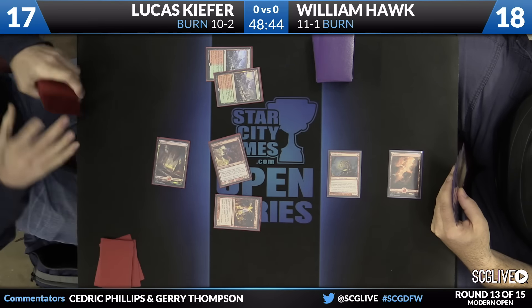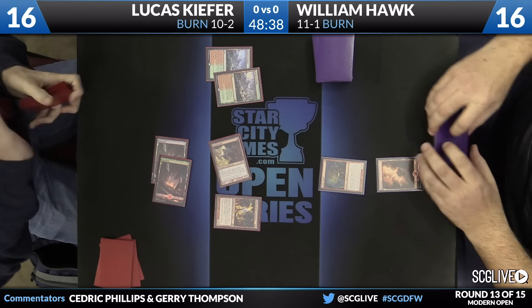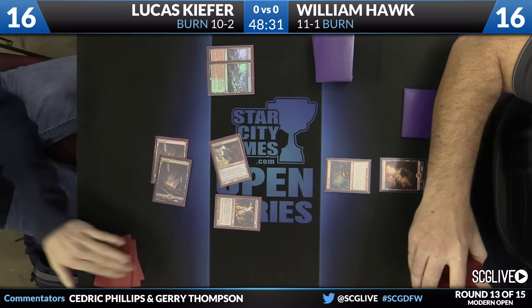Rift Bolt on top this time. Goblin Guide not going to continue giving other players lands. But now here is a real trump card, because now William's got to get this killed right away. And he's going to take two in the process. A lot of these burn spells don't even target creatures necessarily. So there's Eidolon of the Great Revel — a card that really helped put this deck on the map.